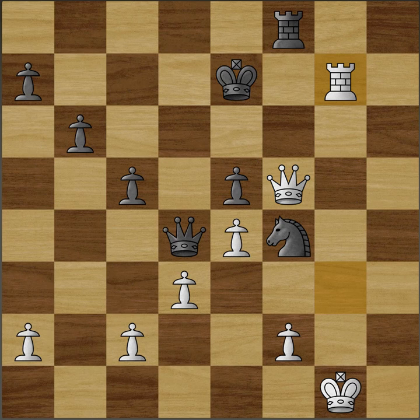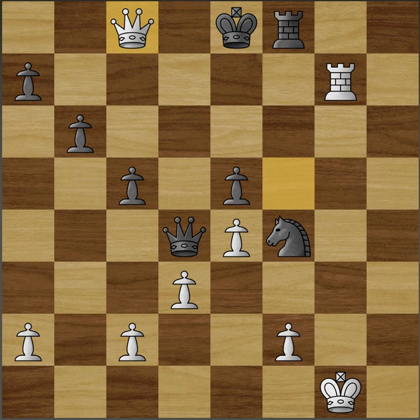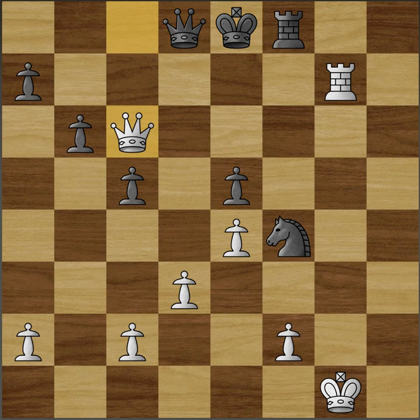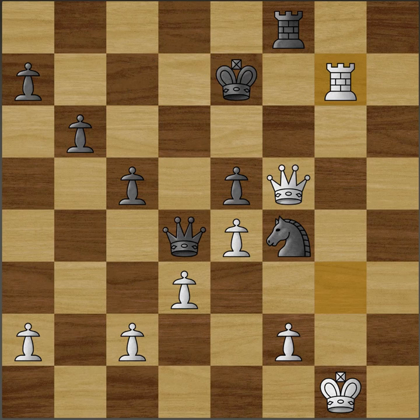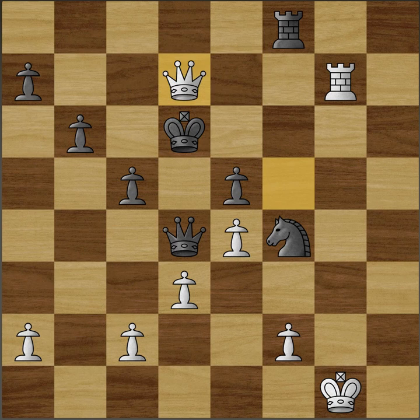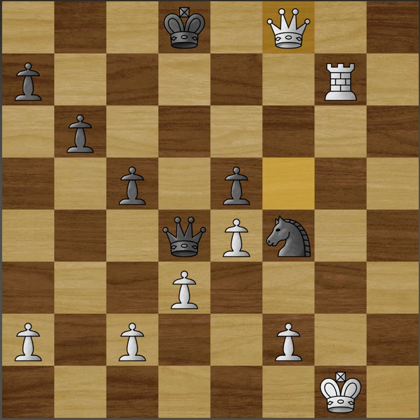Here Gelfand resigned. If king e8, then queen c8, queen d8, queen c6, queen d7, queen takes d7. If king d6, queen d7, then queen d8. And finally, if king d8, then queen takes f8, checkmate. So yes, a very interesting exchange sacrifice by Gelfand.